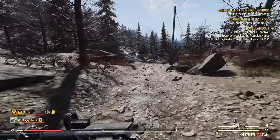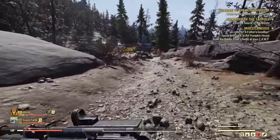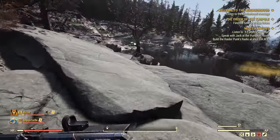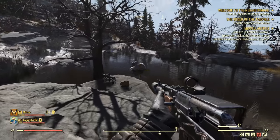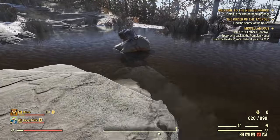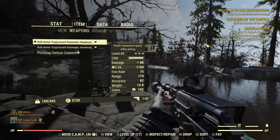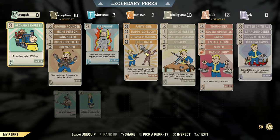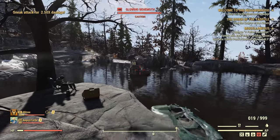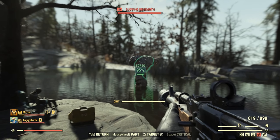Now, how will we be doing the testing? First we need a control sample, which means I will shoot a behemoth without using any criticals to make sure everything works as intended. I'll let him wake up. Because I have Follow Through and Tenderizer, I'll shoot him once and let all those perks register, then start shooting at the torso.